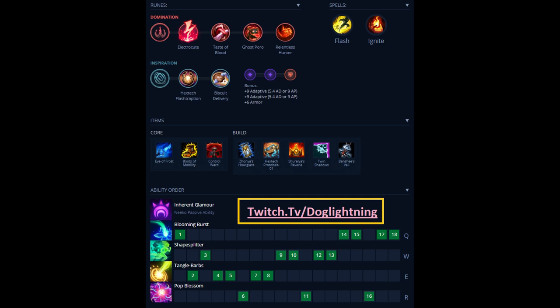Relentless Hunter is probably the best because it'll let you move around the map quicker, but there are other viable options. Ravenous Hunter gives you extra healing on your spells, though it's probably the weakest option. Ingenious Hunter can be very good if you're building CDR items, as it will lower cooldowns including your trinkets. If you get Ravenous or Ingenious Hunter, you'll 100% want Boots of Mobility. With Relentless Hunter, it's more forgiving and you can take Sorcerer's Shoes if you want.